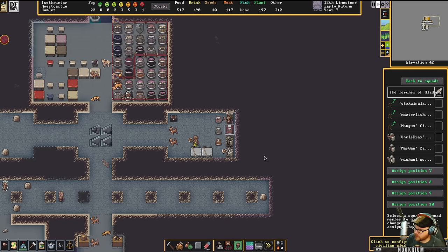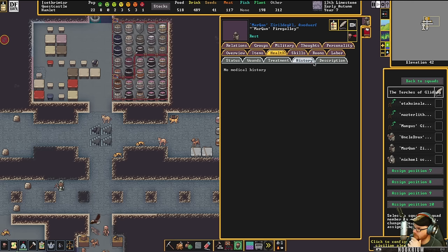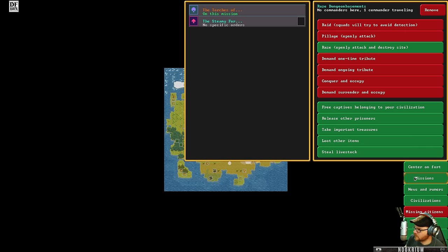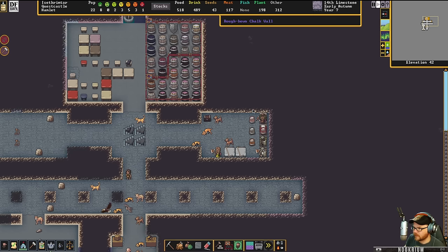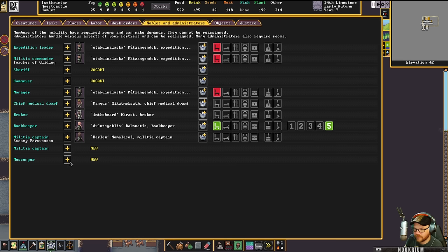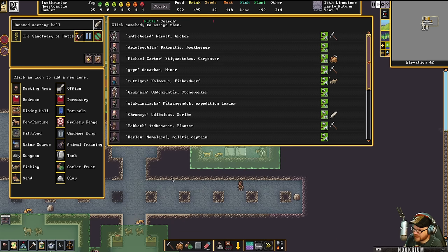Oh, they're in the med bay. Maybe we shouldn't be doing this mission just yet — Drax needs a diagnosis. Mark, what's the problem, buddy? Can I cancel that mission? I haven't ever set up all the way my doctor things. So we want to do that. I've got a doctor but I don't have a diagnostician.